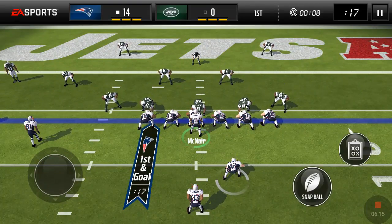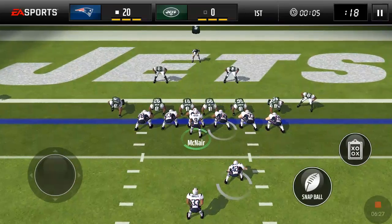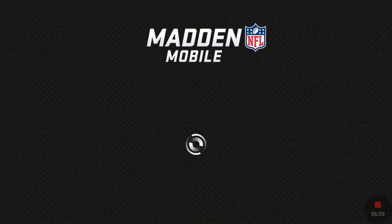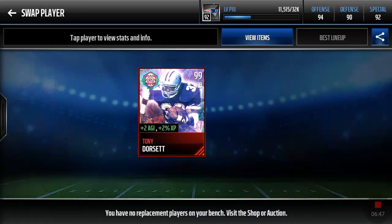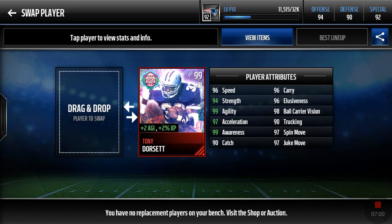We'll run in this touchdown and pretty much wrap up my opinions on him. Getting a nice truck in there, give him a nice little toss to wrap up this video. So pretty much guys, if you did pull Tony Dorsett — congratulations to you. He's an absolute beast. This is my second ever 99 overall player that I've personally had. Sadly he's not auctionable, but if you did pull him, congratulations — you've got an absolute beast. This has been your boy TD Gronk, and I'll catch you guys next time. Peace.